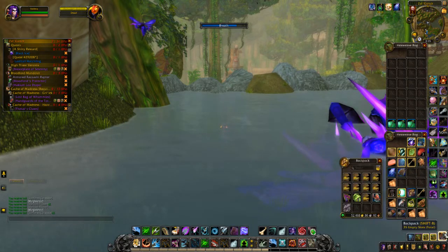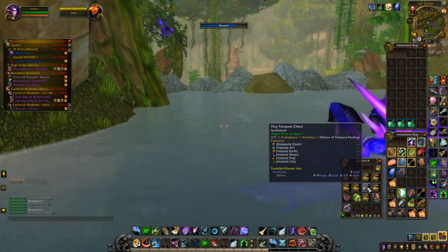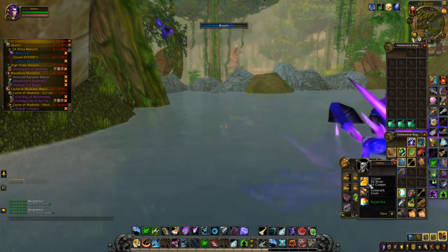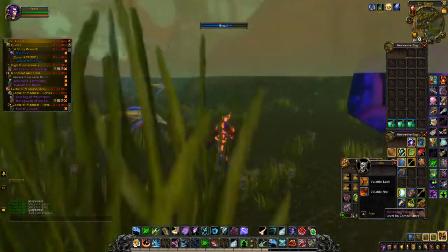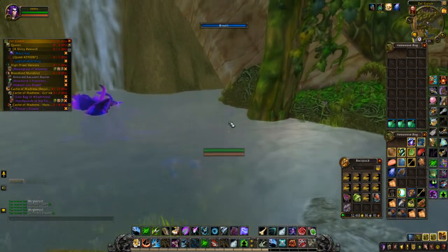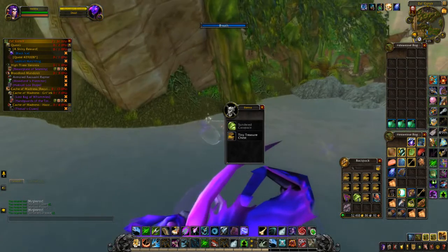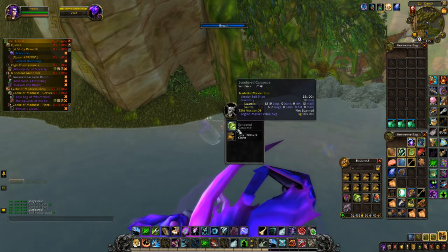Pyrite ore is really hard to find and I find it drops quite often in here. It's probably the easiest way to farm pyrite ore. So if you're coming to Zul'Gurub, remember: get in the water, kill the fish, and kill the guys up here — you'll have a bag full of stuff and plenty of tiny treasure chests. Like and subscribe, have a good day!